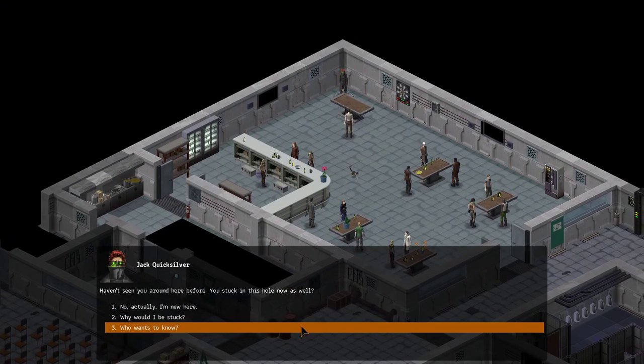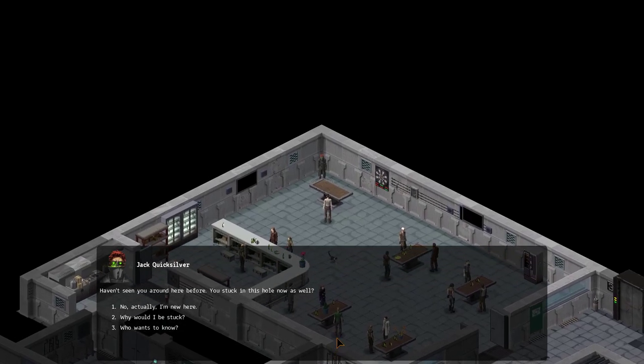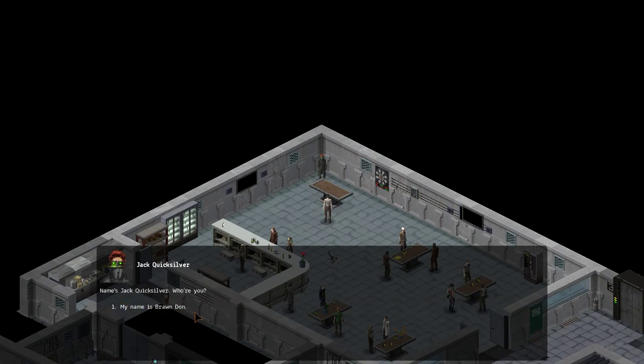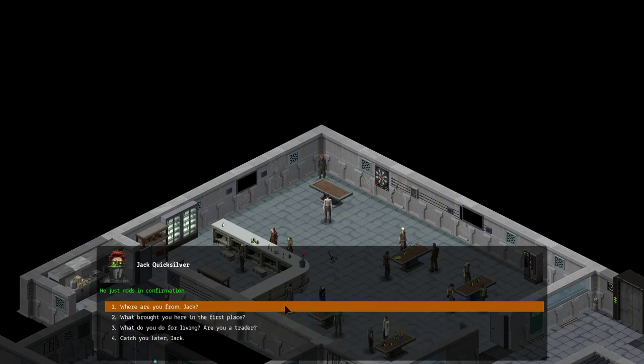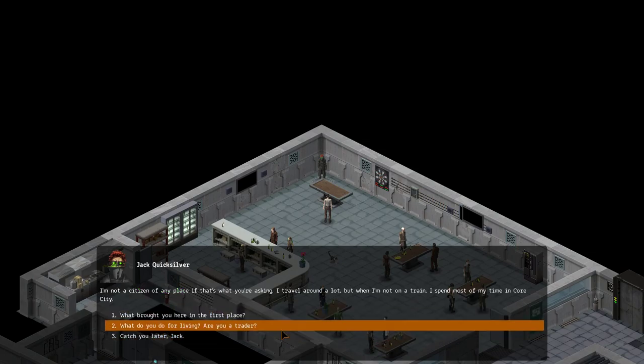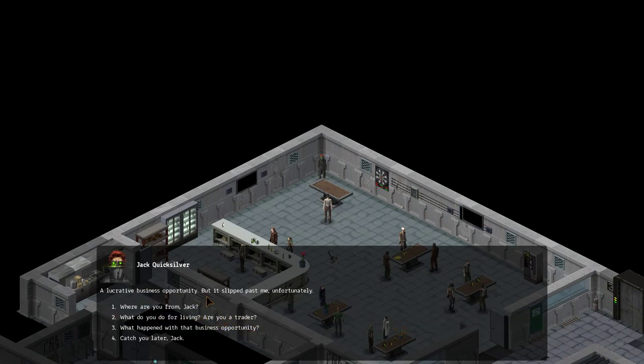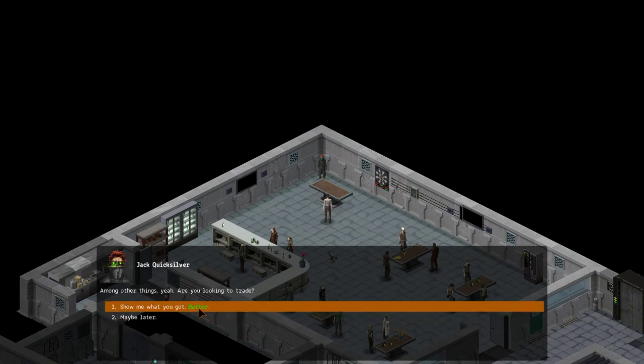What's up Jack? I haven't seen you around here before. You stuck in this hole now as well? Yeah, who wants to know? Don't answer a question with a question — it's irritating. Name's Jack Quicksilver. Who are you? My name is Bron Don. He nods in confirmation. Now where are you from? I'm not a citizen of any place. I travel around a lot, but when I'm not on a train I spend most of my time in Core City. What brought you here? A lucrative business opportunity, but it slipped past me unfortunately.